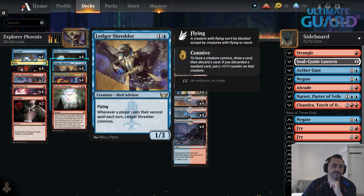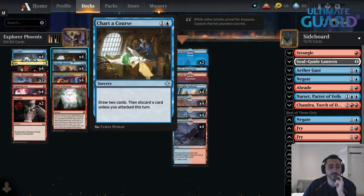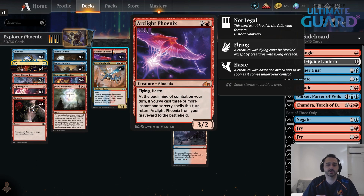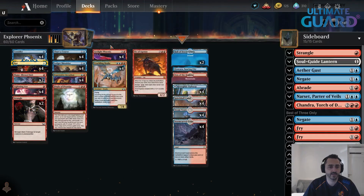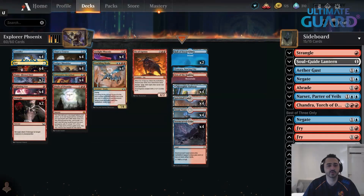Thanks to Ledger Shredder — which is the new addition, and this card is amazing, you should be playing it in Historic, in Explorer, in Standard — and also Chariot Coers and Lightning Axe, you are actually really good at putting Phoenix from your hand into your graveyard. You don't really need Faithless Looting that much. Consider can sometimes put Phoenix from the top of your deck into your graveyard, and Ledger Shredder moves Phoenix from your hand into your graveyard so you can bring it back.